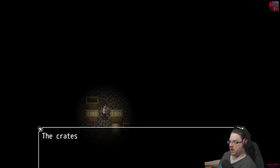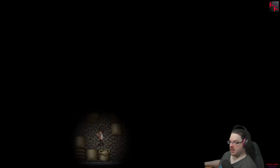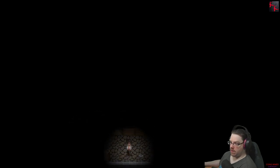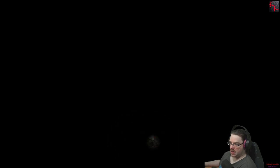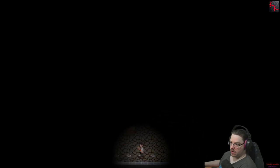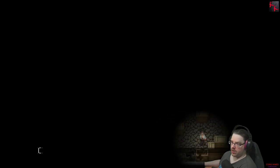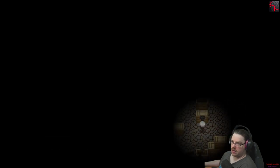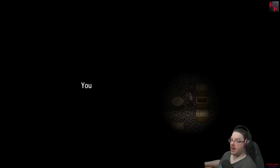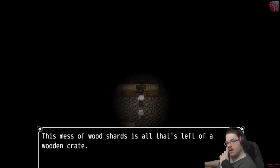Something in the crate. Wood slats — way to open it. Flash and soot left over. Wood shards left on a crate. Cigarette. All that's left of a wooden crate — it looks like I could destroy it.